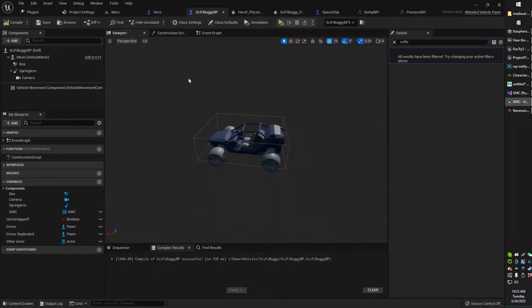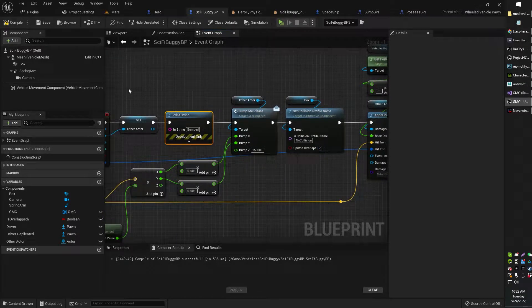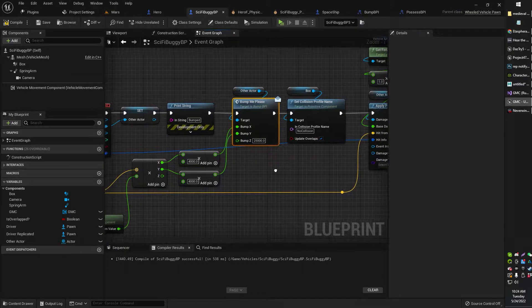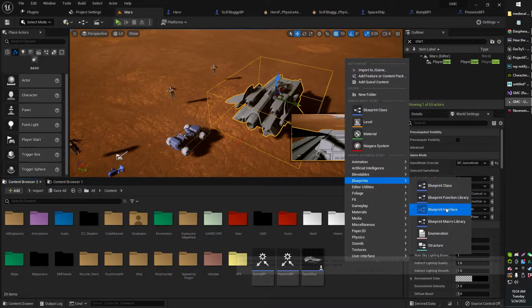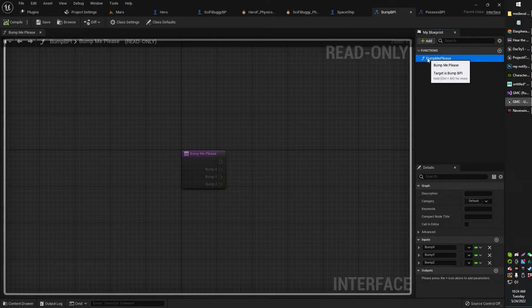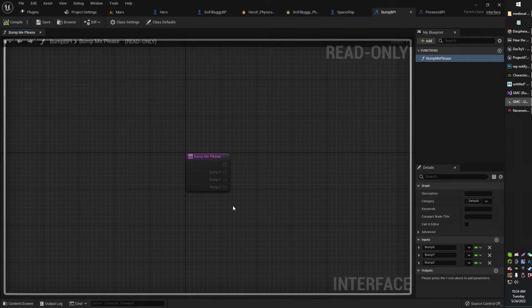So we're in our vehicle blueprint vehicle event graph. This just prints out 'bumped' when an overlap event occurs. Next up I'm using the Bump Me Please blueprint interface. Just right-click and create a new blueprint interface. Under my Bump BPI I've renamed the default function to 'Bump Me Please' and added three inputs: Bump X, Bump Y, and Bump Z — and these are all float types. Save that and it's good to go.